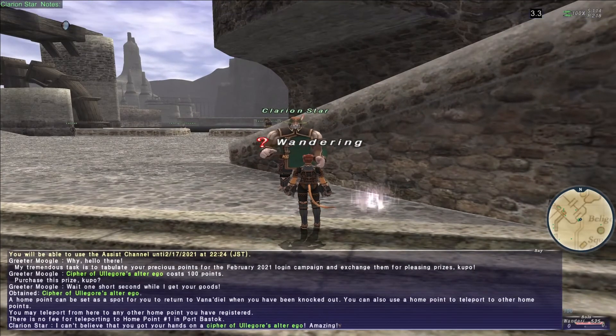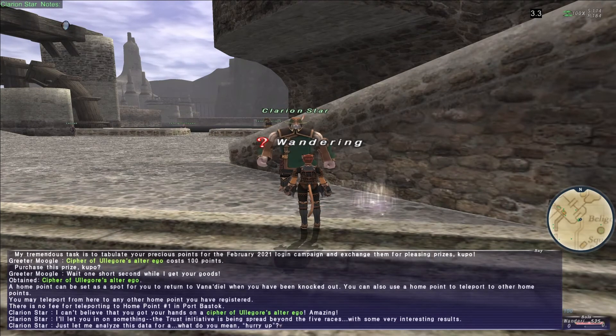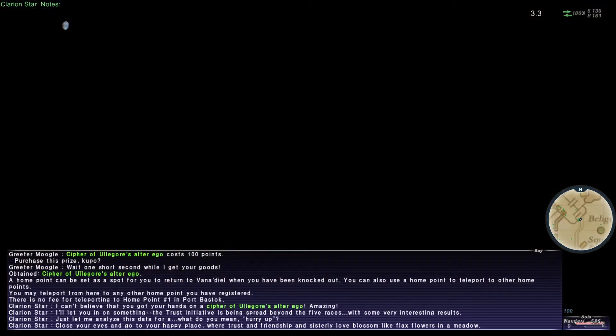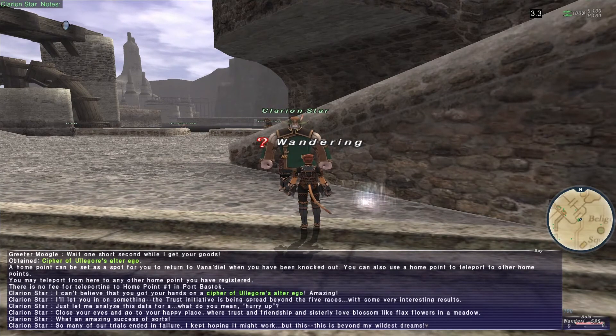We trade the cypher and the NPC Clarion Star says: 'I can't believe you got your hands on a Cypher of Ul'gore's Alter Ego. Amazing. I'll let you in on something — the Trust Initiative is being spread beyond the five races with some very interesting results.' After some comedy dialogue, the cutscene ends with: 'What an amazing success of sorts. So many of our trials ended in failure. But this — this is beyond my wildest dreams.' And now we know the Trust Ul'gore.